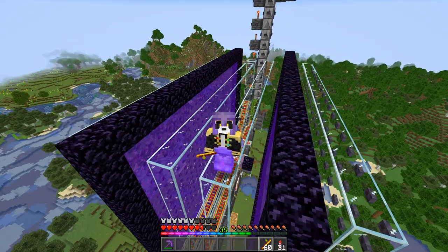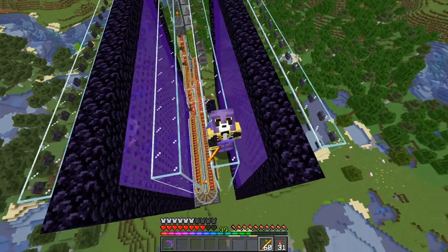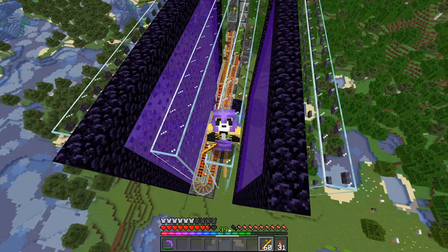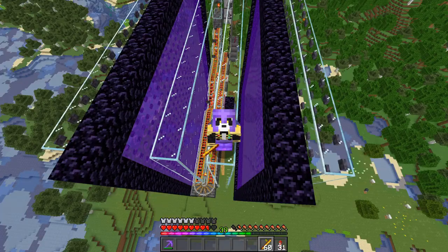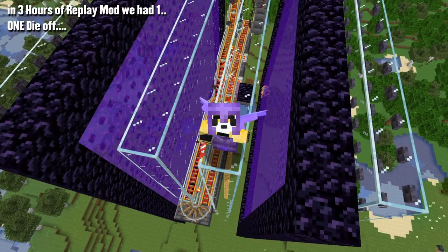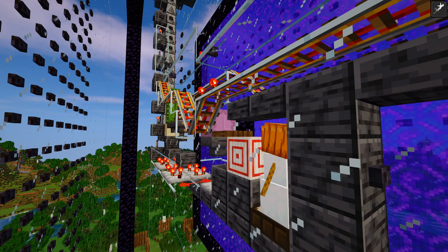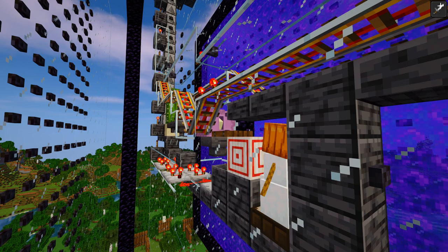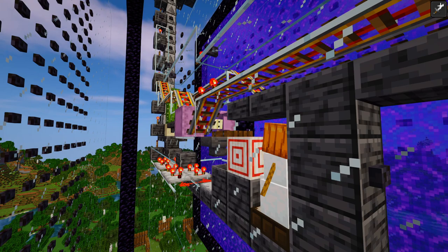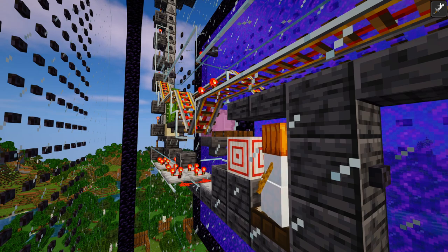There you have it — the shulker farm in all of its glory. Even with just two portals, this farm works absolutely fine. Two portals, one snow golem, and we're getting a duplicate pretty much every couple of seconds. The way the layout is set up, the shulker pretty much never takes damage. But because they have eye contact with each other, it's always going to shoot a shulker shell and duplicate.